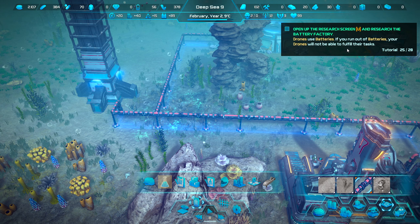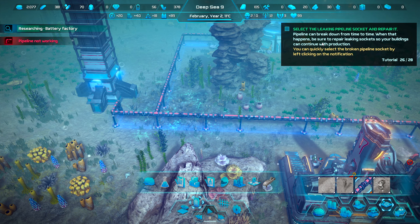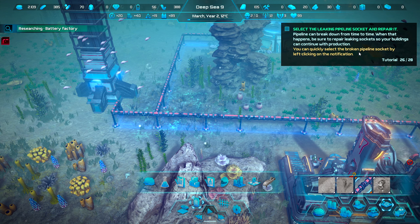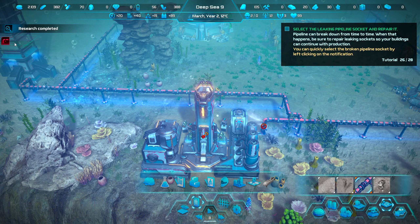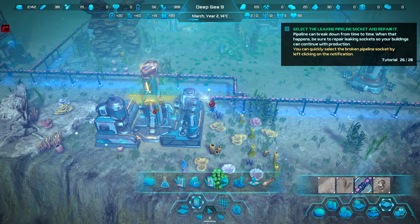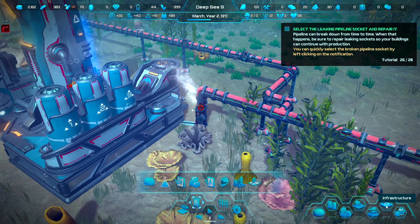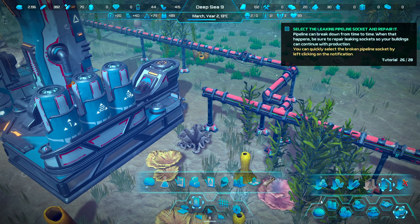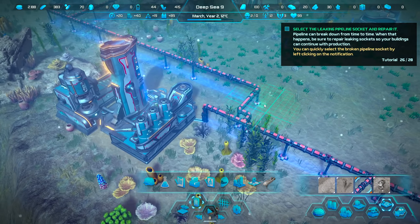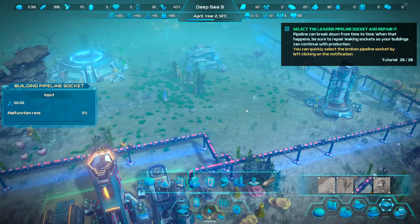Drones run on batteries, so when batteries run out they can't fulfill their tasks — we need to build a battery factory. Pipelines can also break down from time to time. When that happens, be sure to repair leaking sockets so buildings can continue production — you can quickly select the broken pipeline socket by clicking on the notification. We got a broken pipe now. It looks like the repair might just require replacing it. This is still a demo, so unfortunately we can't get further than the tutorial area.